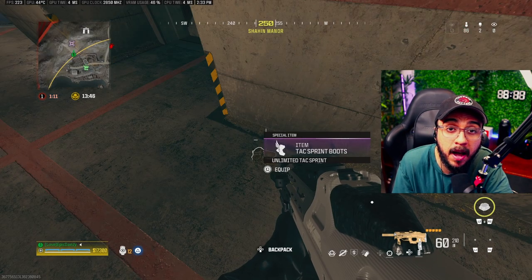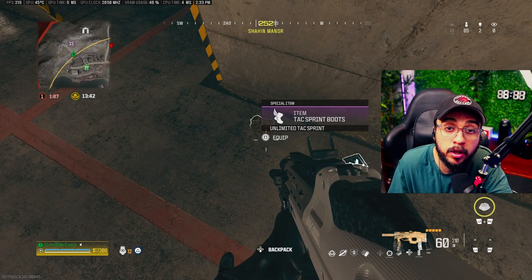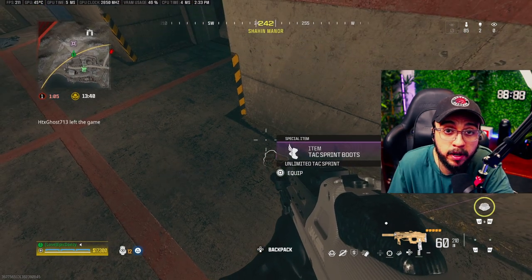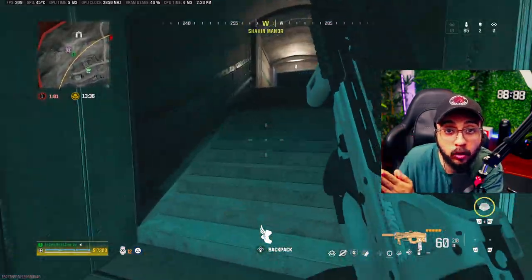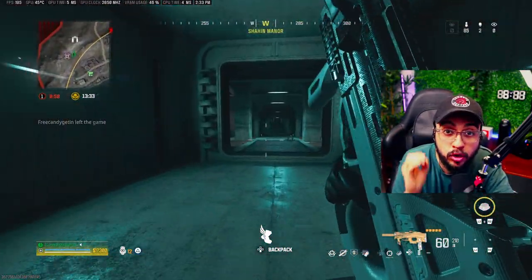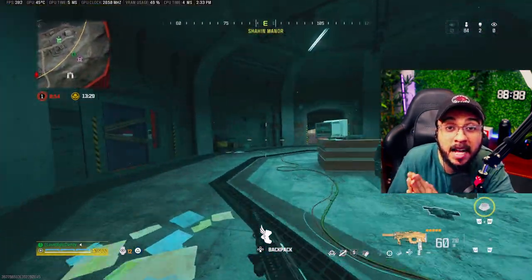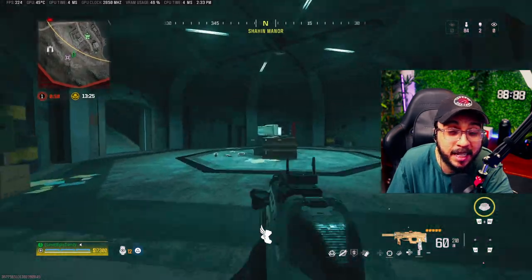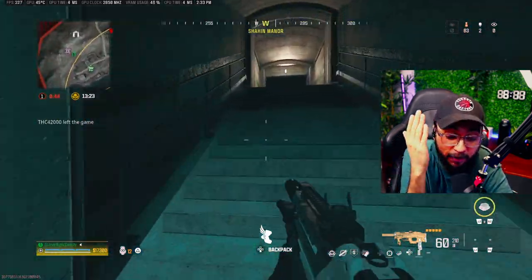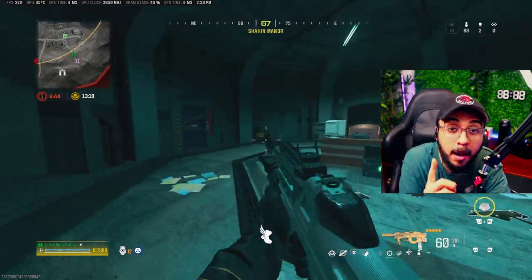Foresight can only be found in one of the 12 bunkers. Unfortunately, when you loot these bunkers, you might not get Foresight — you can either get Foresight or Tactical Boots from the bunkers, but if you get super lucky, you could get both. Again, if you get both Foresight and Tactical Boots from the bunkers, go buy a lottery ticket, because that's super rare. I played five hours one day and another five hours the next, and that only happened to me once.